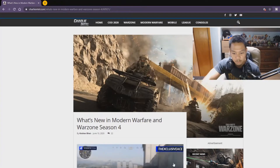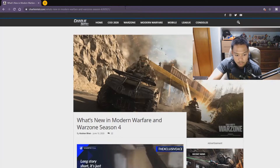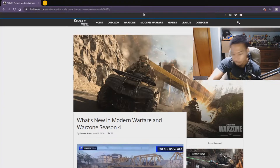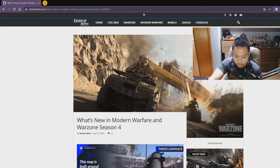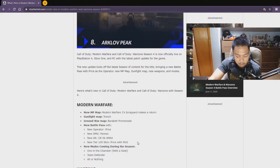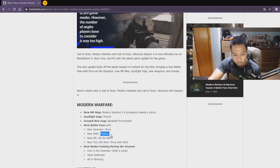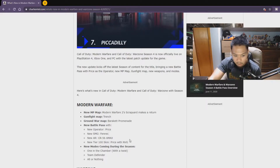Now we're at Charlie Intel — if you don't know what this website is, it's where you get the latest content on every Call of Duty update. They've been doing this for years and are a very credible source. I've already shown you the new guns: the Fennec which is the Vector, and the MX which is the Galil.